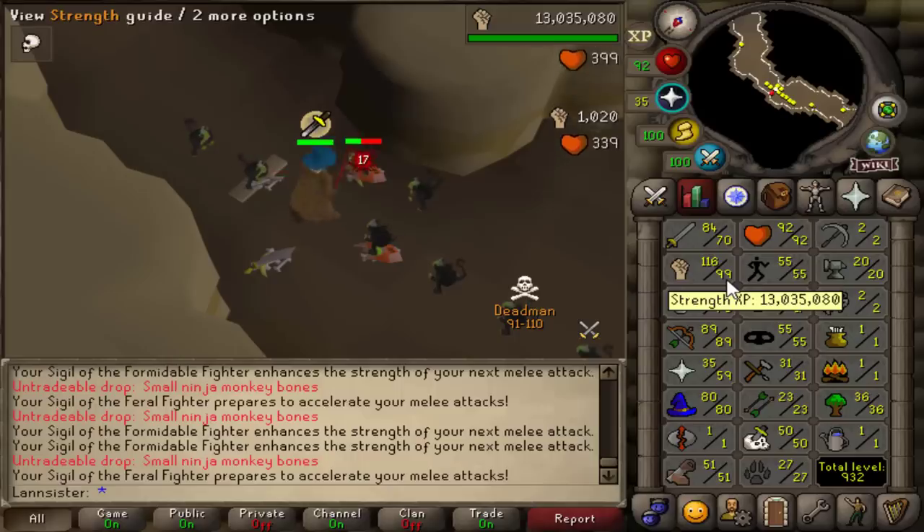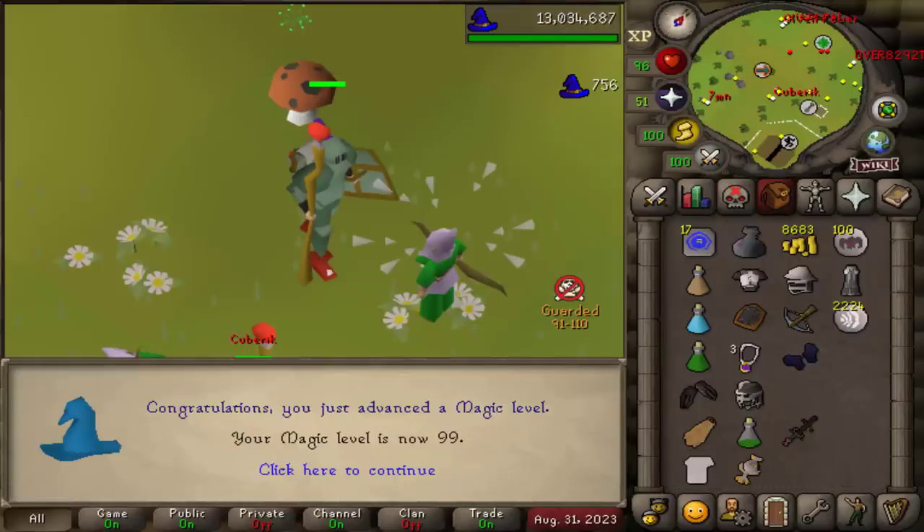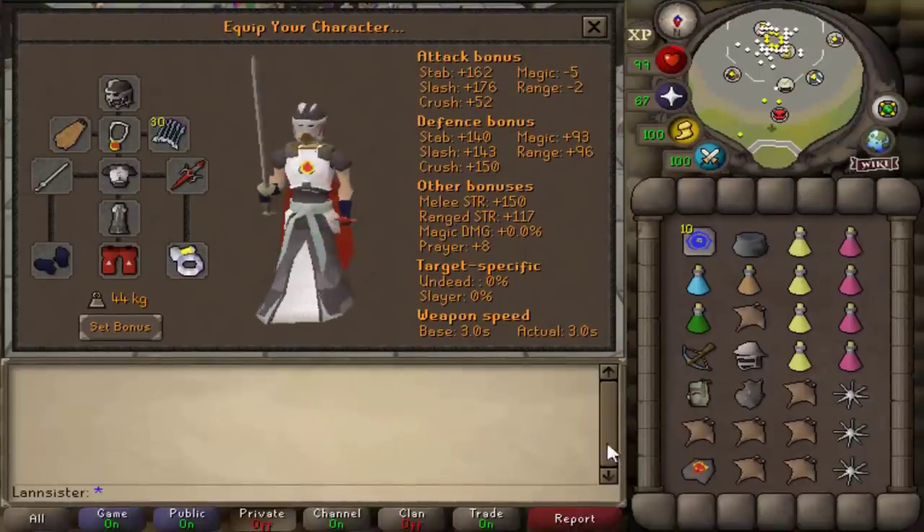Deadman mode is back, and I'm currently 99 Strength, 99 Range, and 99 Magic. I've been playing on two accounts at the same time in different combat brackets to experience as much of Deadman mode as possible.